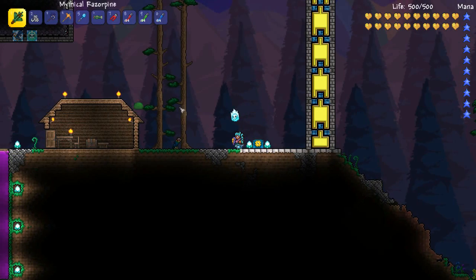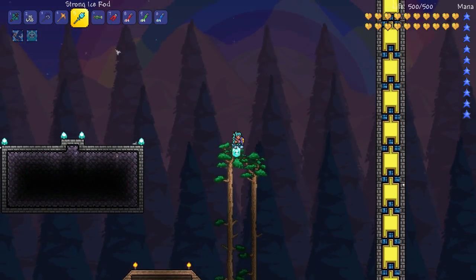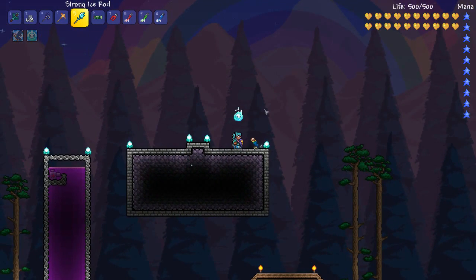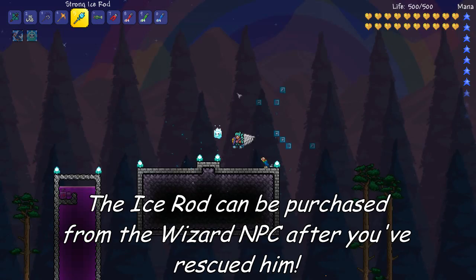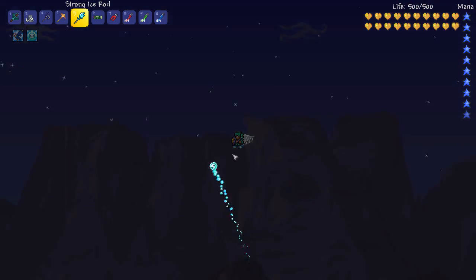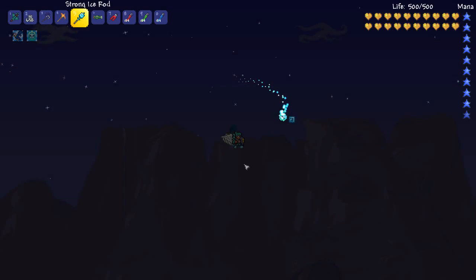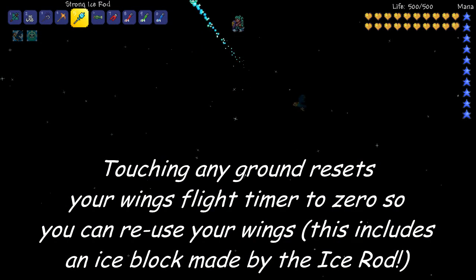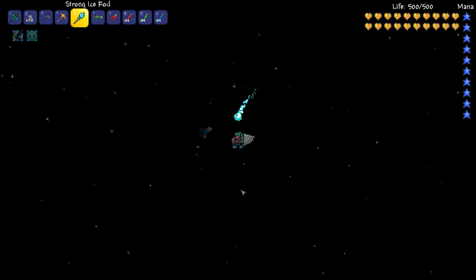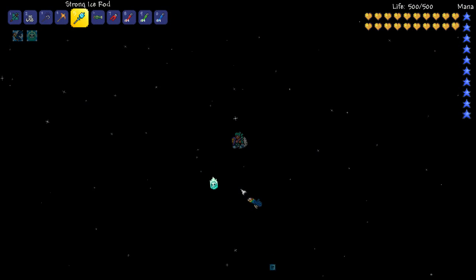If you want to increase your flight distance even further, you can use the Ice Rod. When you use the Ice Rod, it makes a block of ice appear in the air where you've clicked. This is useful because if you're flying and your flight distance runs out, you can cast a block of ice under yourself, land, and then start flying again. Any time your character touches down onto ground, it resets your flying time.